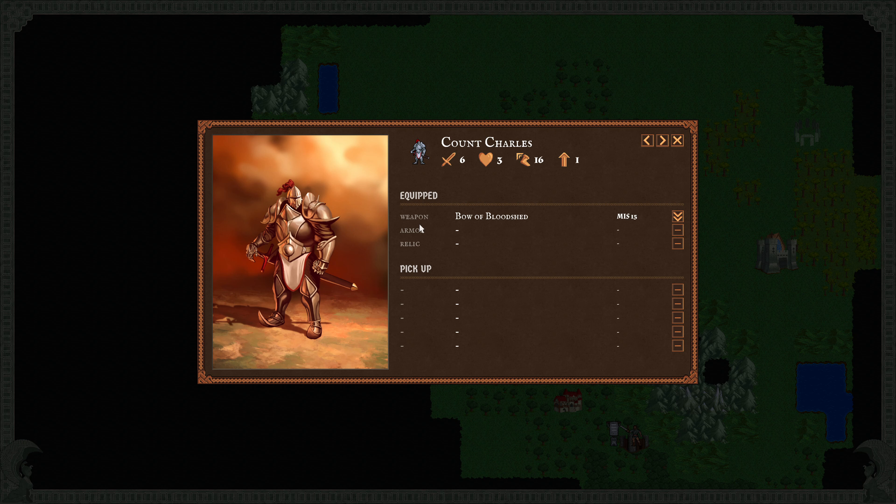Each hero has a weapon, armor, and relic that they can equip — and only one. So if you choose a different weapon, it's not like you can dual wield or something. Weapons usually help your strength. Armors, for the most part, help your hit points. And relics can be a variety of things — they can increase your speed, make you immune to poison or assassinations, just a lot of interesting stuff.